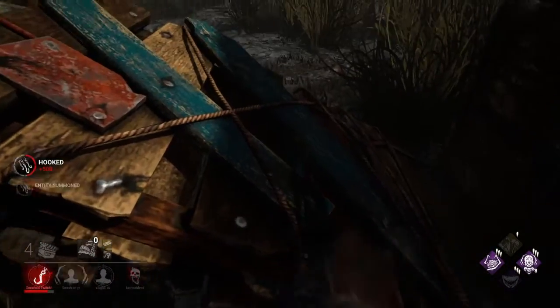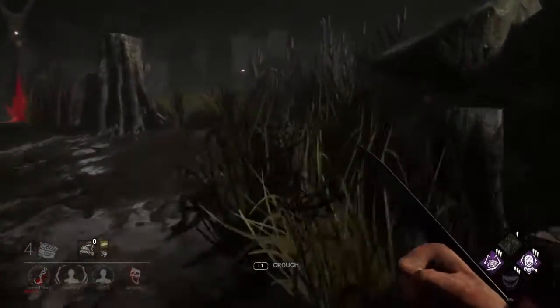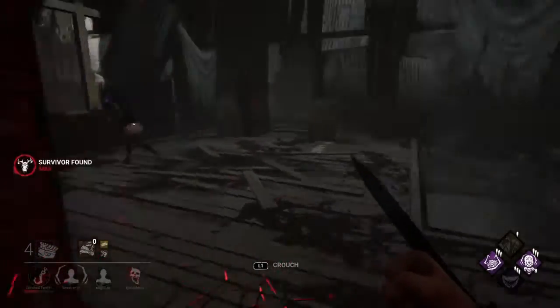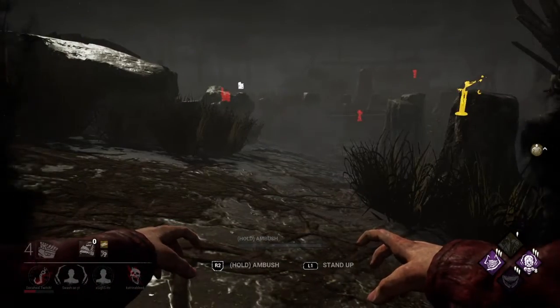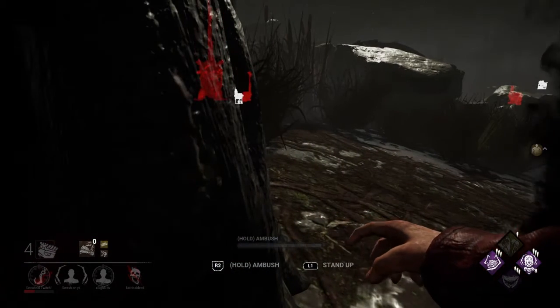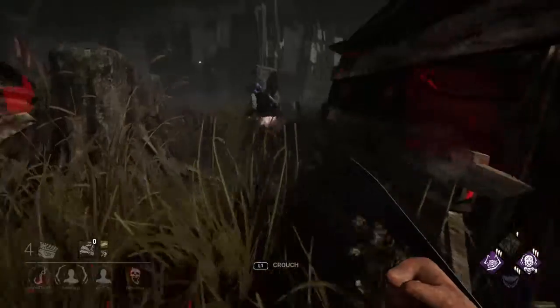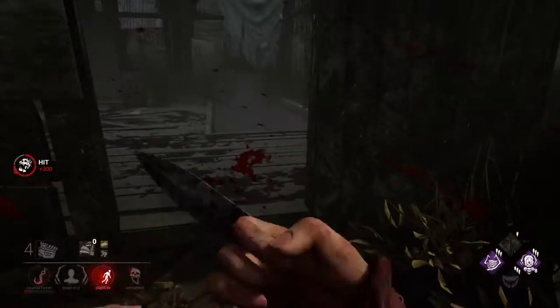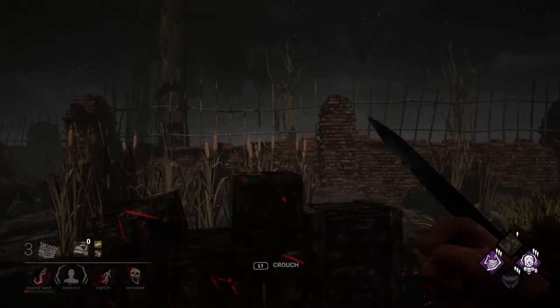I'll make sure to pick up facing the other direction. He's trying to crawl away — there's no way he gets far enough from this hook, especially when I have Agitation. This is what Pig is about: going for chases really aggressively over and over again. I'm trying as hard as I can to keep people frustrated. Force out the sprint burst — I'm gonna pretend I'm dropping chase and hide behind this log. She's gonna head back to the generator. Wait till I hear the repair noises and I can come straight for her again. She thought there was a pallet there — I got lucky.